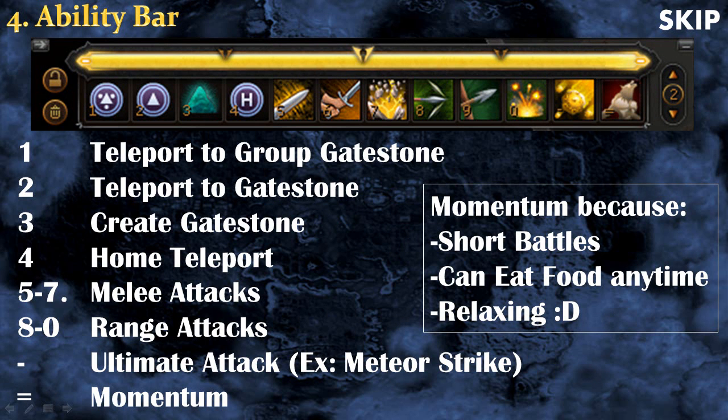Now let's talk about the ability bar, which is probably the main combat difference. The first four abilities you should always have are: teleport to group gatestone, teleport to gatestone, create gatestone, and home teleport — these are a must for any Dungeoneering ability bar. For the remaining slots, I recommend using Momentum. Momentum is essentially a super-state where you deal a lot of damage but cannot use abilities. Battles in Dungeoneering are very short, so you don't have time to build a large adrenaline bar or use special abilities, and Momentum lets you eat food anytime which is more relaxing. To build your adrenaline bar to activate Momentum, I recommend 3 melee attacks followed by 3 ranged attacks.